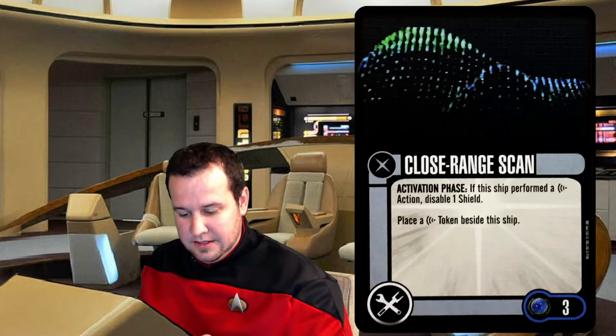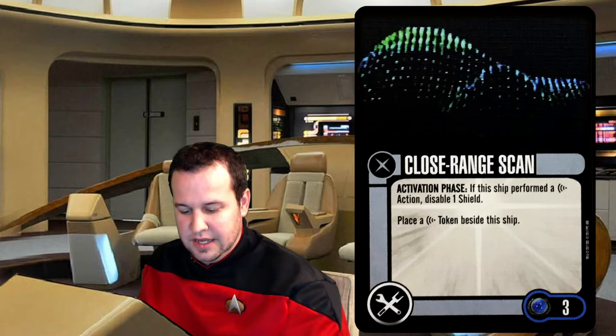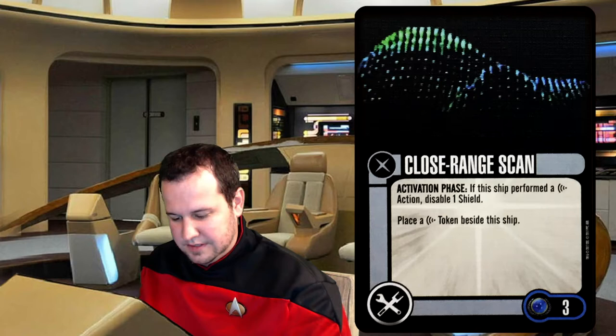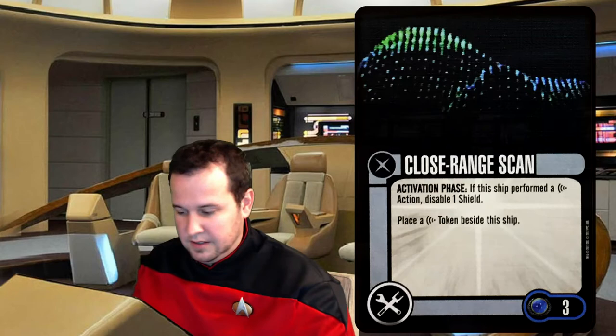Next up we've got Close Range Scan — activation phase. If this ship performed a scan action, disable one shield and place a scan token beside the ship. So what I'm guessing is this actually gives you the ability to run two scans. If you perform a scan, you disable one shield and place a scan token beside the ship. That sounds like you'd be running two scans, which is a very unique thing — to run the same action twice — but that's very cool if that's what it means.